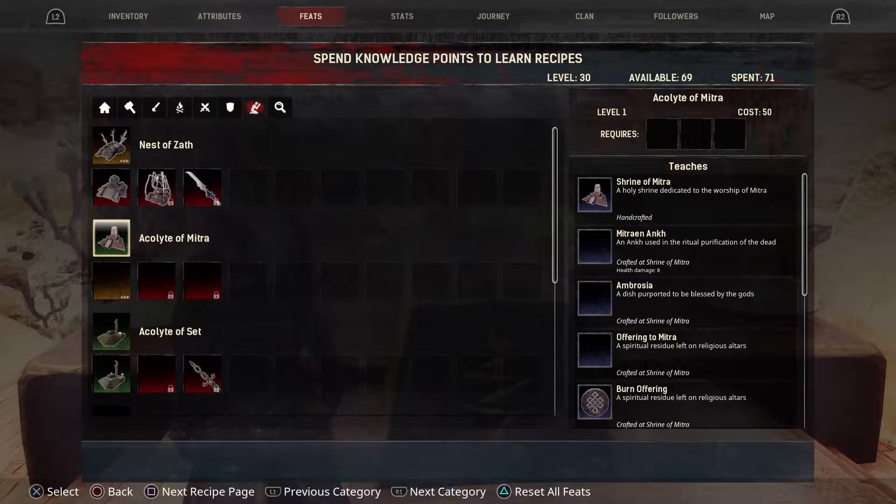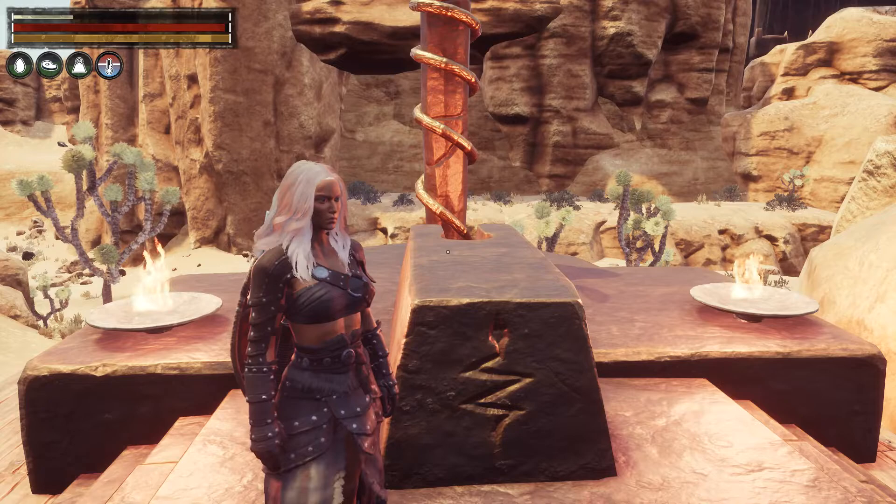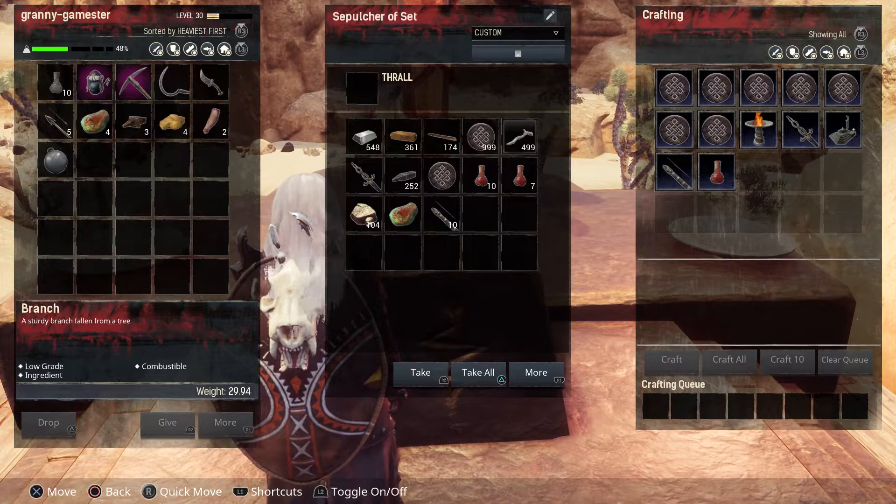Scroll down to Set. As you can see, your very first altar is available at level one — this is the Shrine to Set the Old Serpent. This is the one you'll have right away, and it gives you the Setite Ritual Knife, the Set Antidote, the Set Brazier, and then there's a list of burnt offerings.